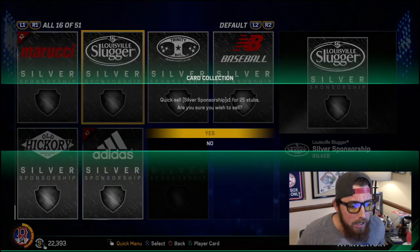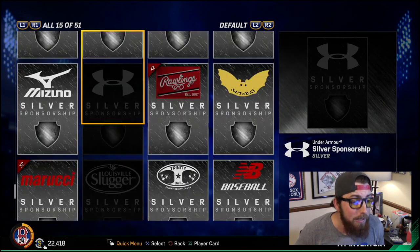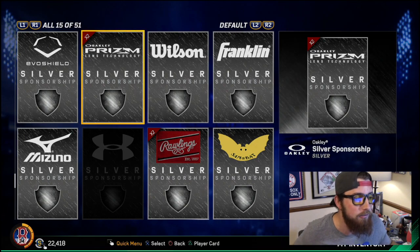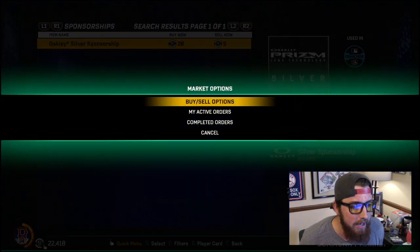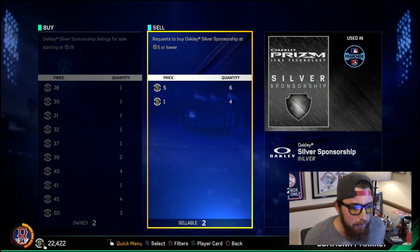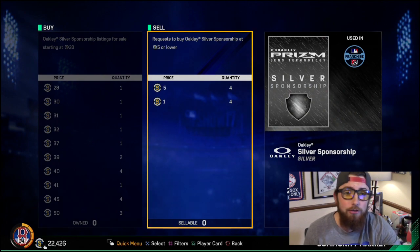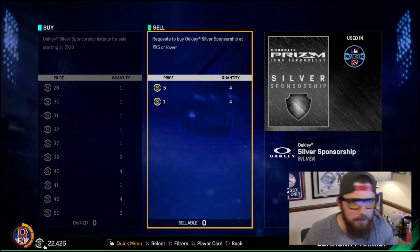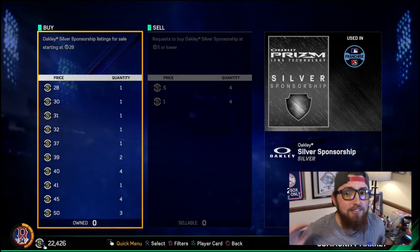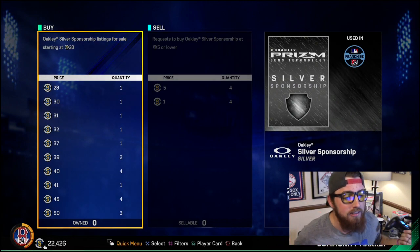People say, 'I don't want to do this for just 25 stubs' — like the quick-sell for silvers is 25 stubs. It's not a lot, but it adds up. You'll be amazed how many people just quick-sell all their stuff. Like let's say someone wants to sell these — they have two of them, they view the market, and someone has a sell-now order for five stubs, so they just go 'whatever' and hit sell-now. And as you see, this person had six buy orders — they're doing exactly what I'm doing. I just made them 50 stubs and they did nothing.